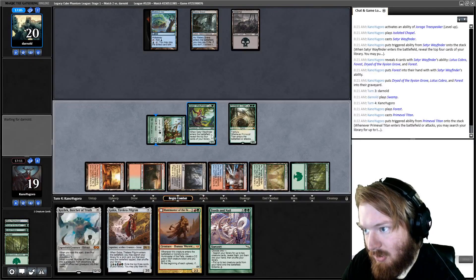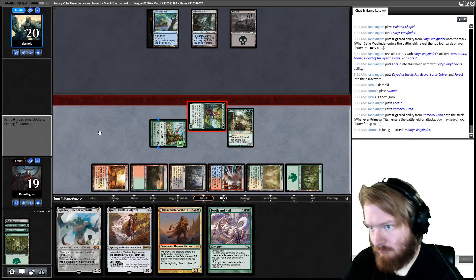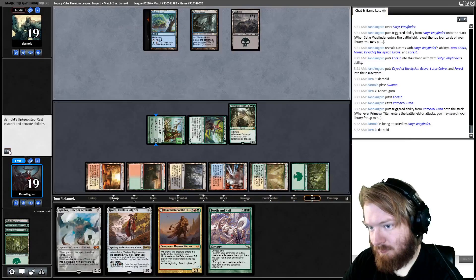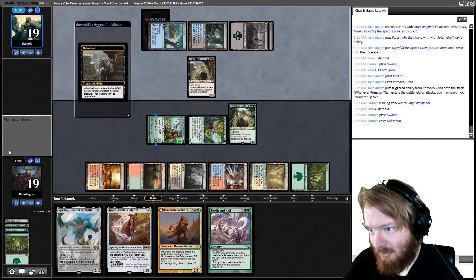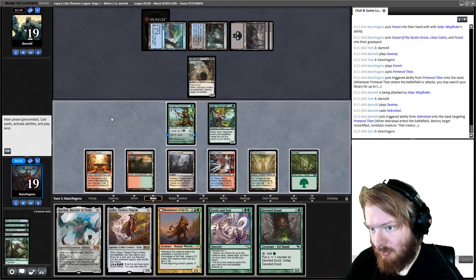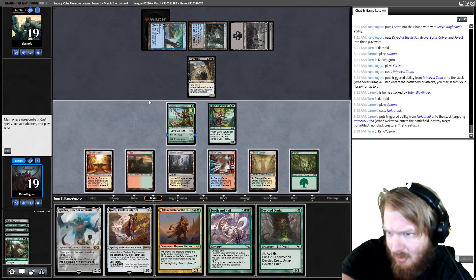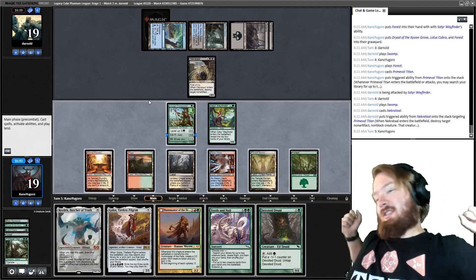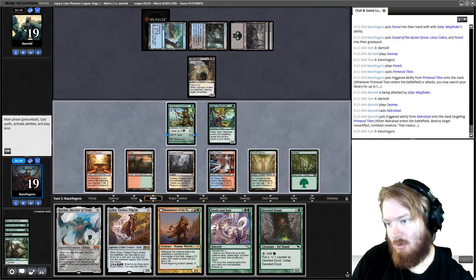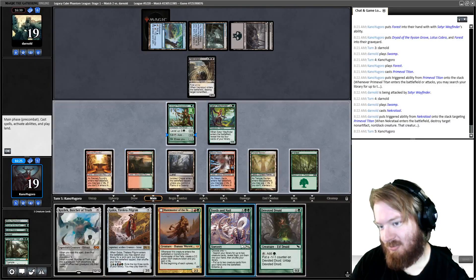We can cast Primeval Titan next turn if our opponent does not kill Tree Speaker. We draw Tooth and Nail. Play Prime Time — opponent does not have any Counterspells. Let's go get Steam Vents and Temple Garden, not paying any life, and attack for one. Opponent takes one, goes to 19. Opponent plays Necrotol — kill Primeval Titan. We untap, draw Devoted Druid. We currently have eight mana. We can play Golos and Devoted Druid and have an active Golos, play Huntmaster and Devoted Druid, or Single Mode Tooth and Nail putting in Kozilek and Huntmaster.